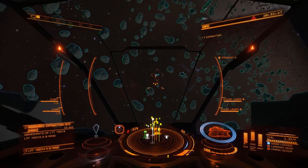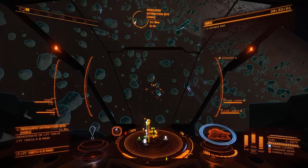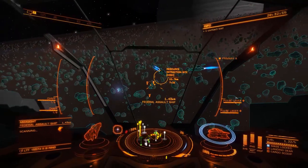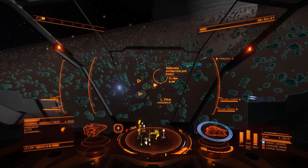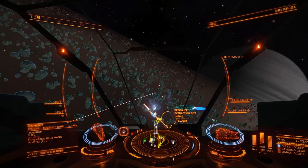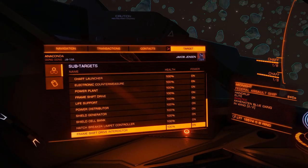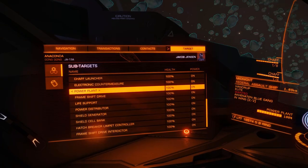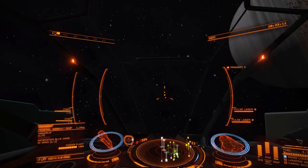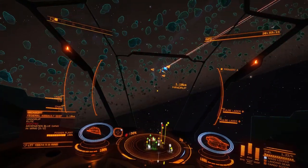It seems that hitting ships from the front doesn't do them so much damage. There's an assault ship now, so we're going to use the same thing — target his power plant. They seem to get wise to it and they don't give you the sideways-on shot that you need. They used to — it used to be dead easy to take them out by getting their power plant.